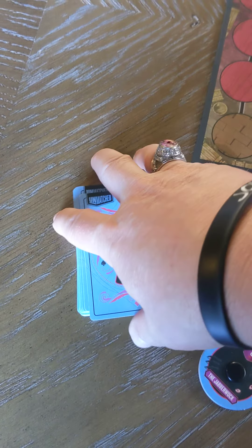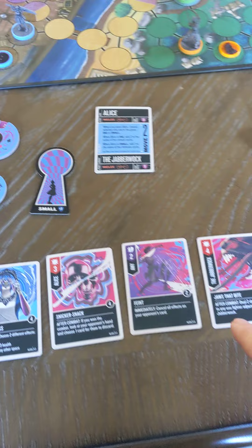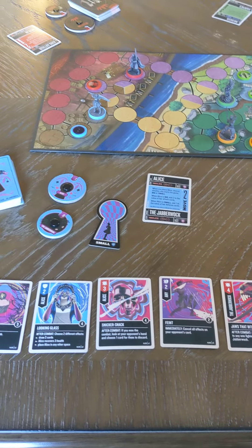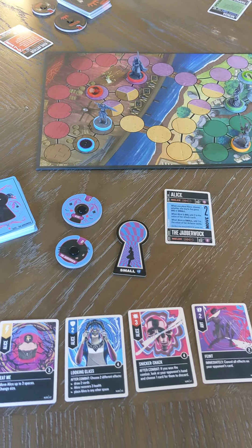Once everybody has their pieces on the board, everyone draws five cards from their deck and puts them in their hand. You start with five cards but can have up to seven in your hand. If you end your turn with more than seven cards, you must discard down to five.